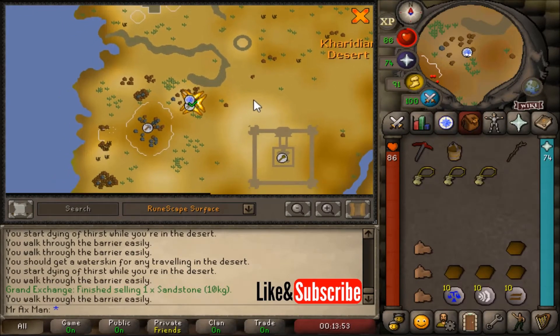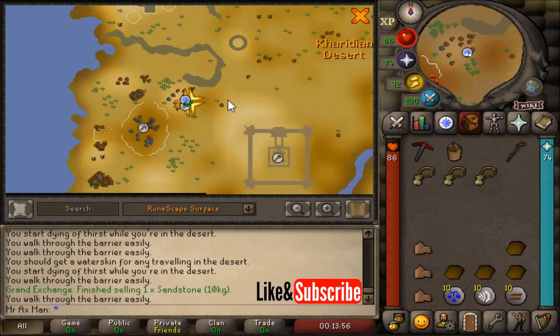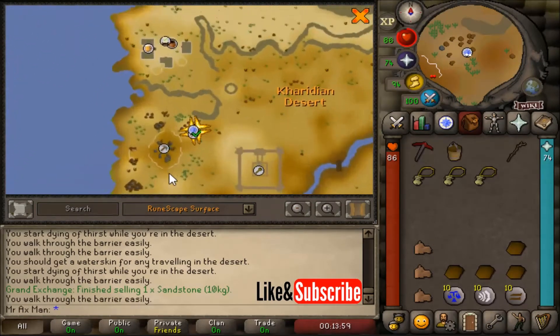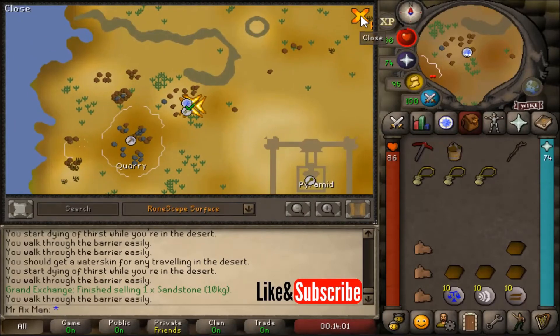So make your way to Anakra's Temple. I am just outside the entrance to the temple, which is located in the Kurian Desert, east of the rock quarry. This is also the start point of the Anakra's Lament quest.